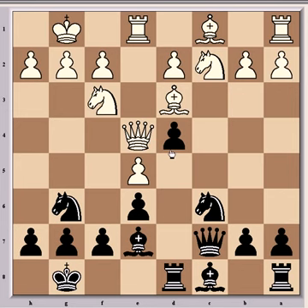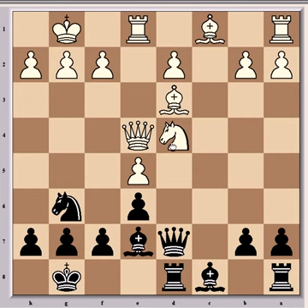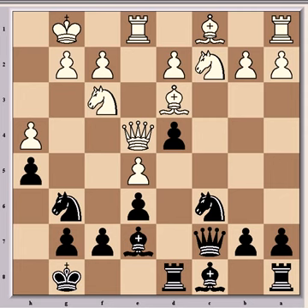Then came rook d8, which secures the d-pawn. And here Saxe played h4. If instead knight cxd4 — it looks like it can be taken because it's attacked three times and only defended twice — but after knight cxd4, knight cxd4, queen d7, a piece will be lost as the knight can't be further defended, and if it moves then the bishop is falling. So the pawn on d4 is immune for now. After h4 came h5, which stops h5 being played by white, which would cause some problems due to the threat of the queen and bishop. At the same time, knight d5 is also threatened here, which would win the e-pawn.